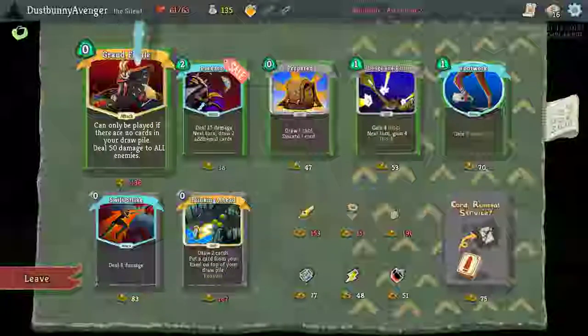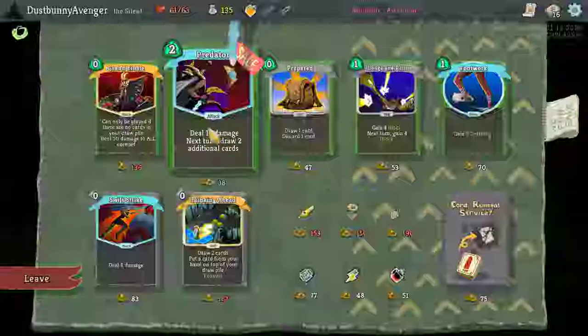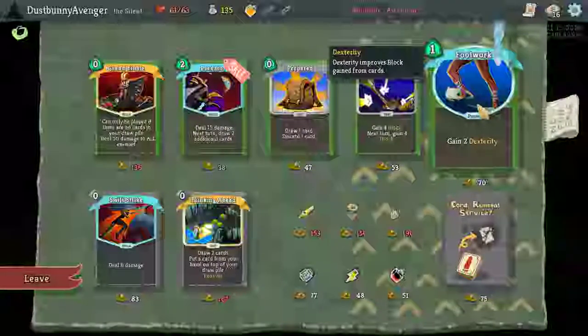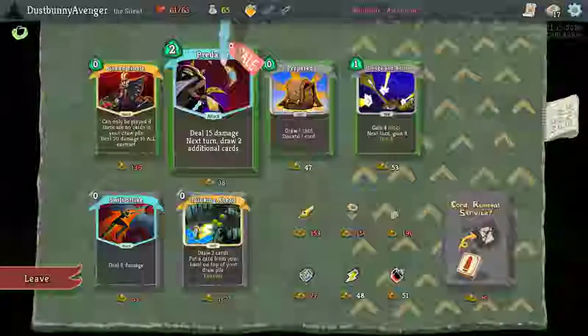Grand Finale — play it if you have no cards in your draw pile, deal 50 damage to all enemies. That's fun. Until 15 damage next turn, draw two additional cards — wow, that sounds really fun. Footwork gains two dexterity. As much as I really want Predator, let's take Footwork.